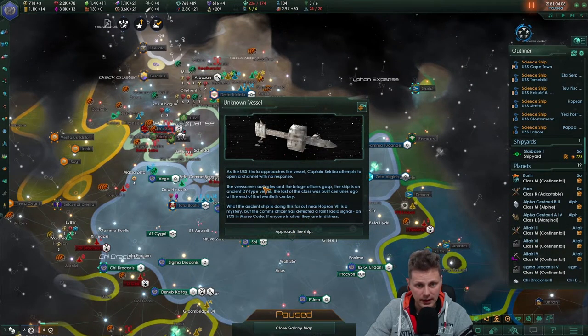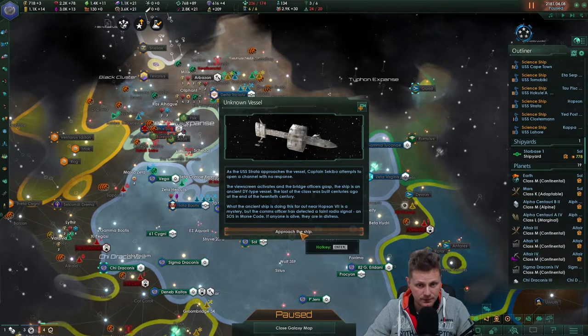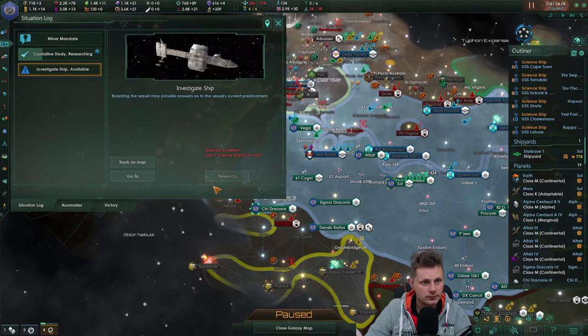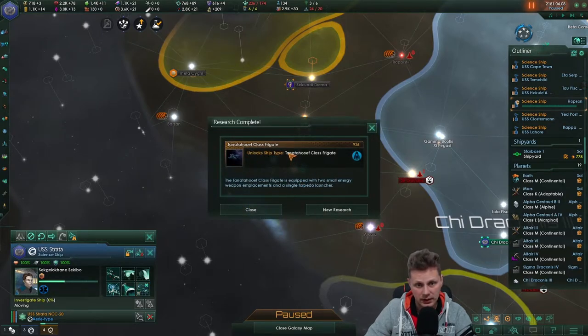Unknown Vessel. As the USS Sentra approaches the vessel, Captain Sekibo attempts to open a channel with no response. The viewscreen activates and the bridge officers gasp. The ship is an ancient DY-type vessel — the last of the class was built centuries ago at the end of the 20th century. What an ancient ship is doing this far out near Hobson 6-7 is a mystery. But the comms officer has picked up a faint radio signal — an SOS in Morse code. They are in distress. We got the Tanata Hoof ship class.